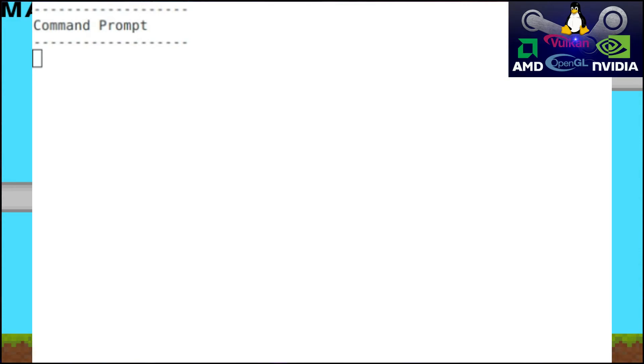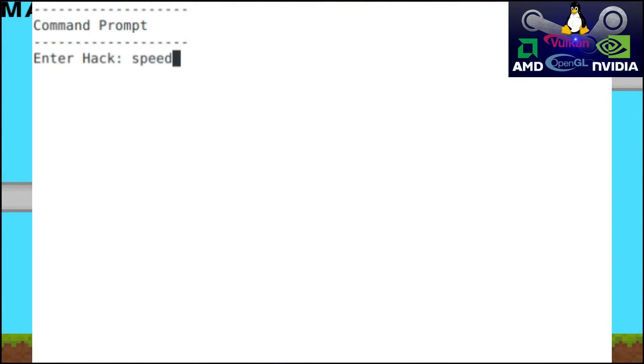That is H as in hippopotamus. Got it? Alright, now go to the command prompt quickly, and type speed — S-P-E-E-D. Then press enter. You'll see some information about this speed hack, such as the fact that your default is at 6 speed. Let's try changing that to 12, which should double your speed. Type 12 where it's asking you to enter a new speed, press enter, and go back to the platformer.